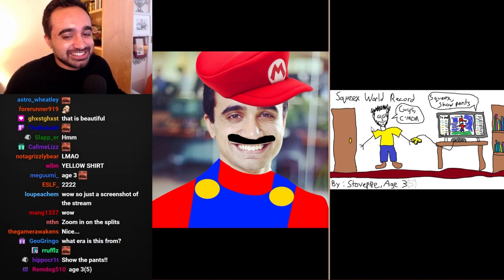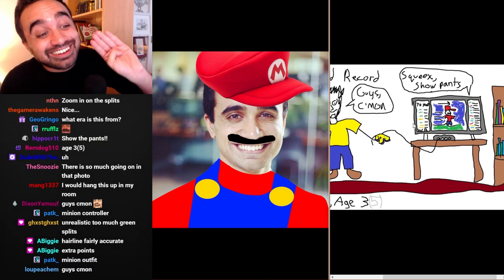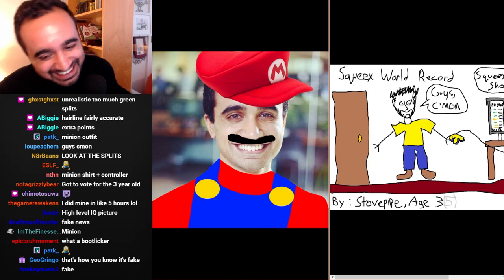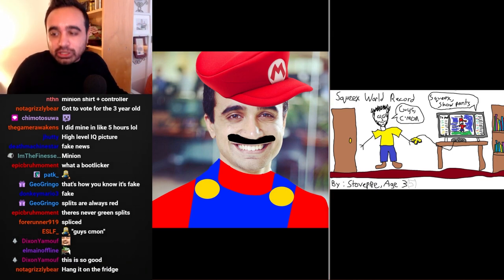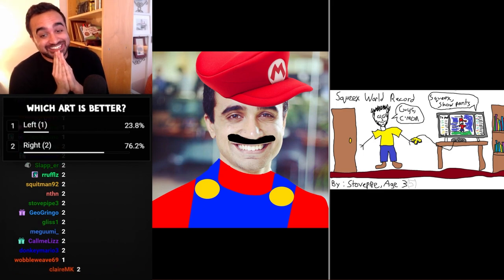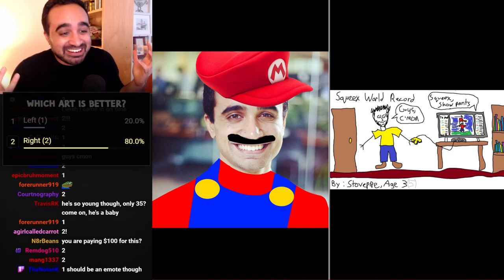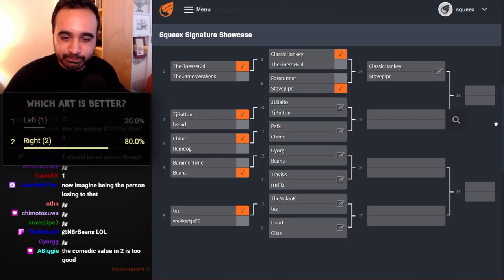Let's take a close look at Stovepipe's submission — maybe I'm missing something. The chat is saying 'Squeak show pants.' Green and gold splits, a nice little bookshelf in the background — you've got to respect that. Stovepipe, age 35. Art is art, who am I to judge? A very realistic depiction of the stream. Start the polls — and ladies and gentlemen it looks like Stovepipe goes to the quarterfinals. Well done!